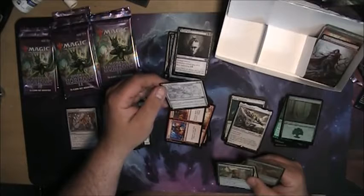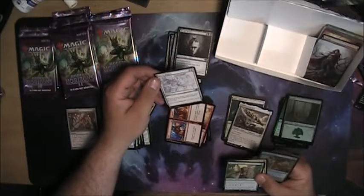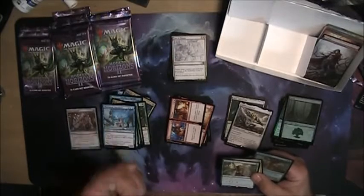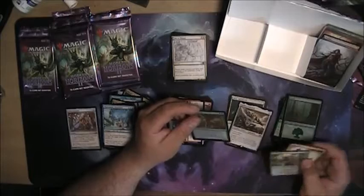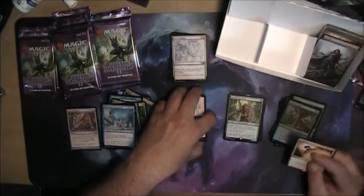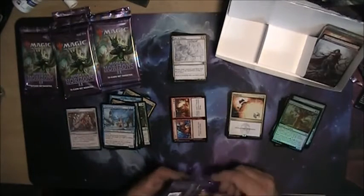Return target creature card from graveyard to the battlefield, create a food token. Resurrection costs four — that's an uncommon. It's white and three instead of two white and one. I've spent two hours this morning doing yard work and I'm out of caffeine. Ignoble Hierarch — that's one I definitely wanted, I think I have a deck he might be going in right away. And a Vindicate. I'm a big fan of black and white removal cards.